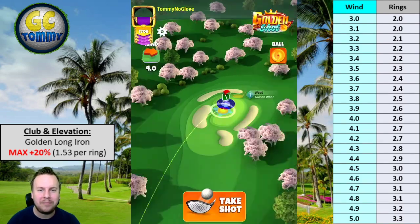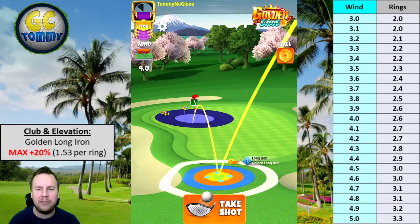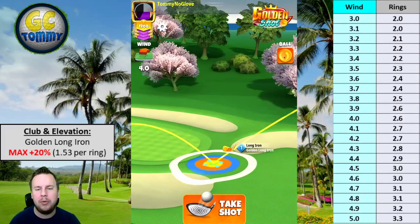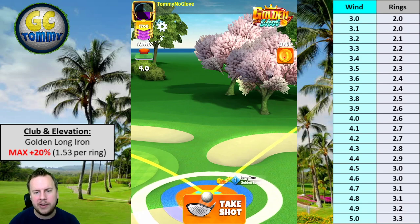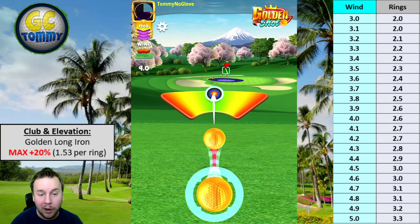Next one: wind coming left to right, four miles per hour. Find the position with the blue ring, then apply spin — three backspin and 0.6 bars of side spin to the left. Four miles per hour is 2.6 rings. We pull over the bullseye, starting at the yellow ring and pulling into the red ring, about 0.6 to 0.7. Tough to adjust precisely but do your best — perfect ball.